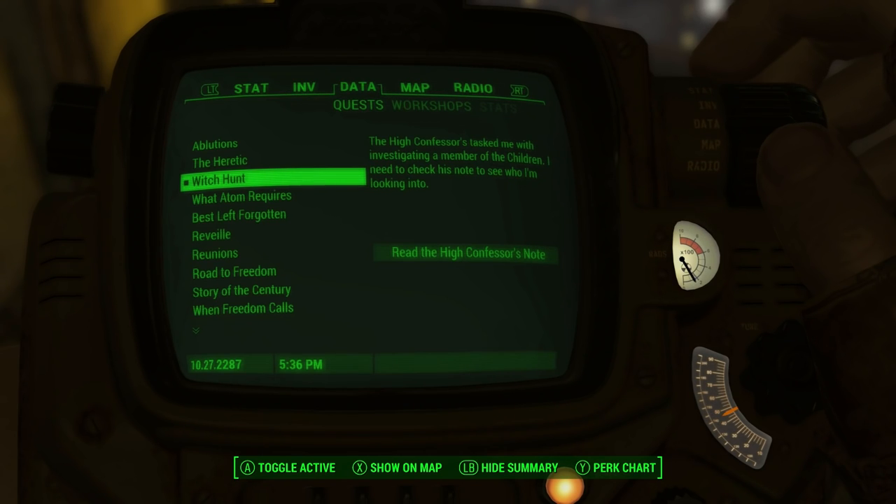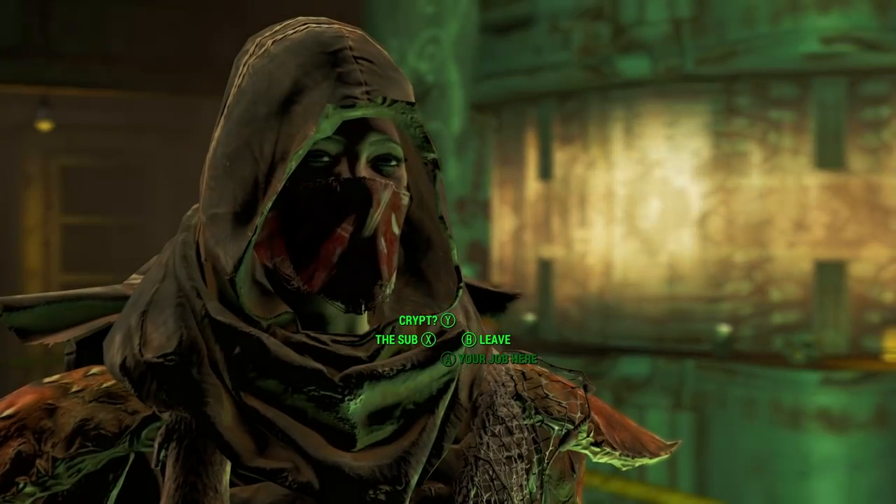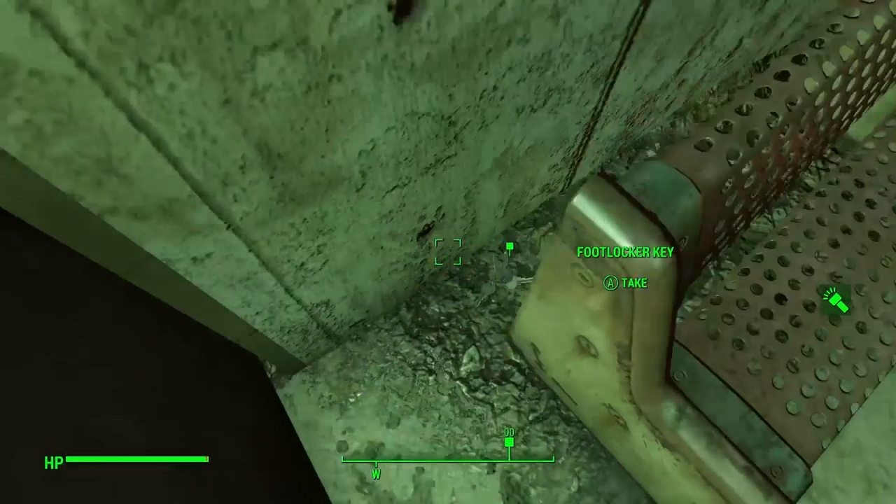You can get this quest from High Confessor Tectus in the Nucleus, which can be accessed after joining the Children of Atom. You want to follow this quest through until you find the note that incriminates Sister Orbear.